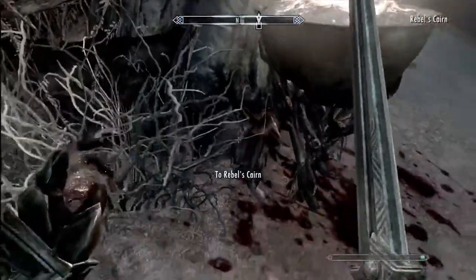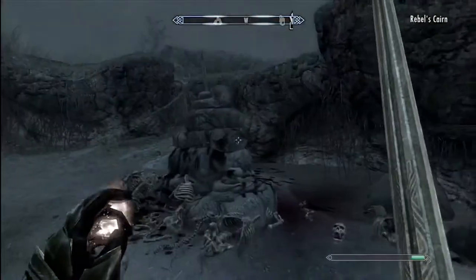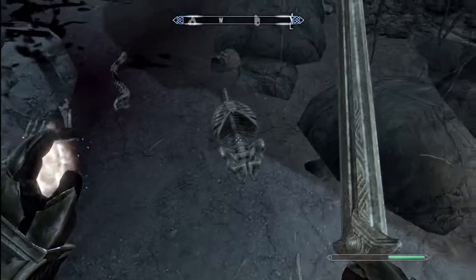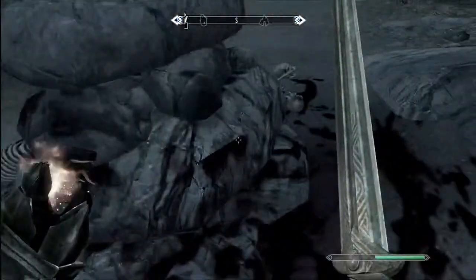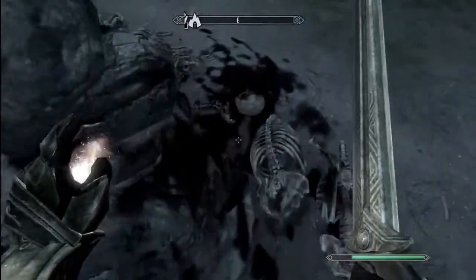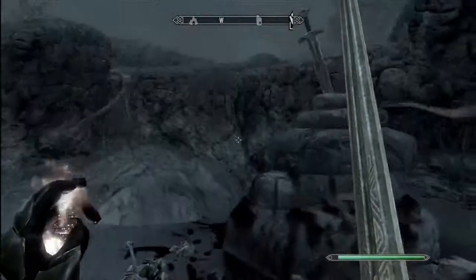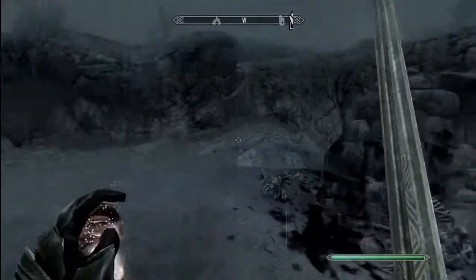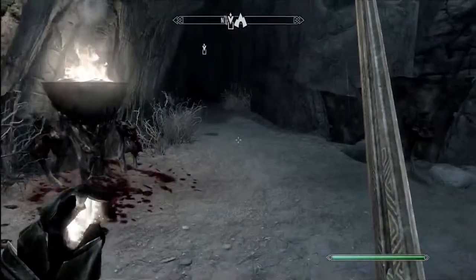Here we are. Is there anything out - oh god. I'm not sure I want to go in here now. Look at all the bodies outside. That's obviously a reference to something - I think it's Excalibur stored in the stone or something. I'm not quite sure, don't quote me on that though. I've been known to be wrong in the past.